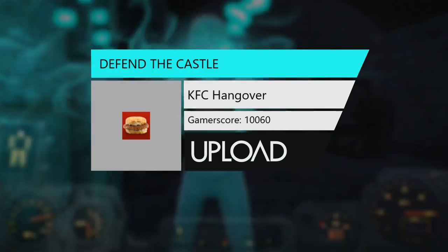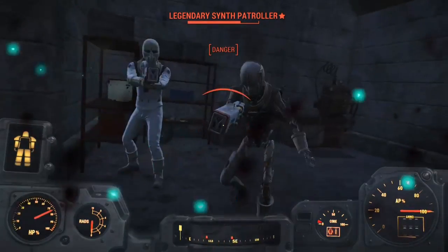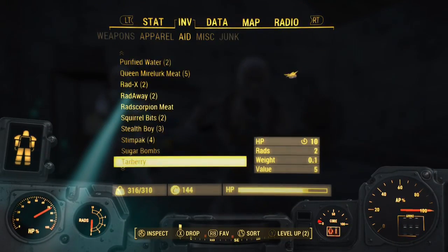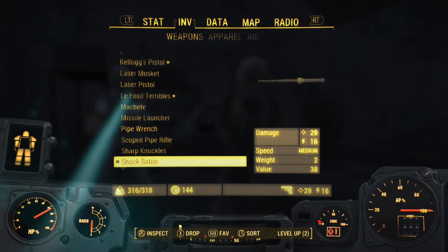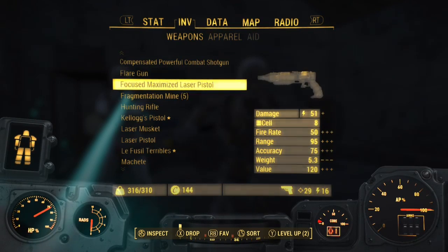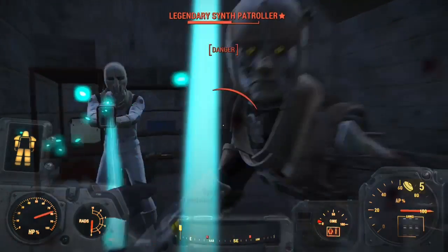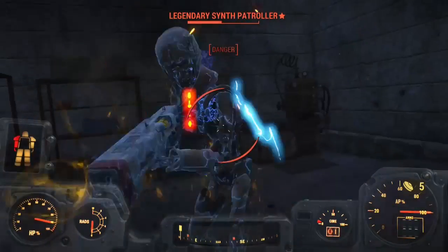What's up guys, this is KFC Hangover, and today we are doing Defend the Castle, which is one of the last quests before the nuclear option for the Minutemen. This quest is very hard — even on easy it's very hard — so make sure you guys get enough weapons and ammo and power armor, and actually set up good defenses, which I didn't do. This is my first attempt and I'm probably gonna have to make a second one. Right now I'm fighting a legendary synth.